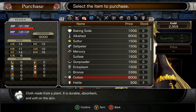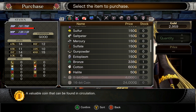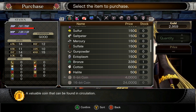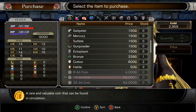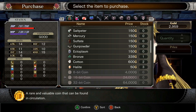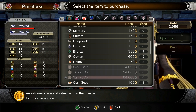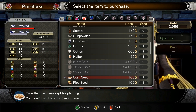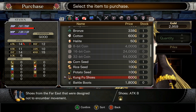Bronze — I've already been over that. Cotton: highlight. 8-bit coin — okay, a valuable coin that can be found in circulation. 16-bit coin: a rare and valuable coin in circulation. 32-bit coin: an extremely rare and valuable coin in circulation. Corn seed, rice seed, potato seed — already seen those.